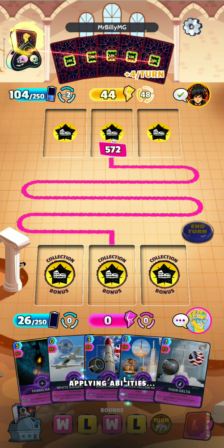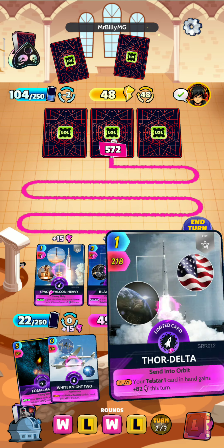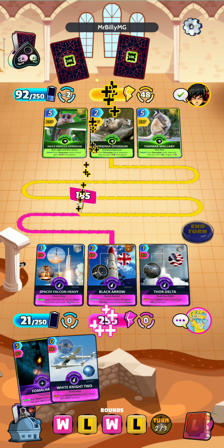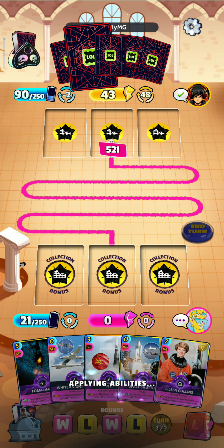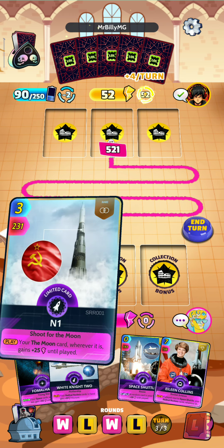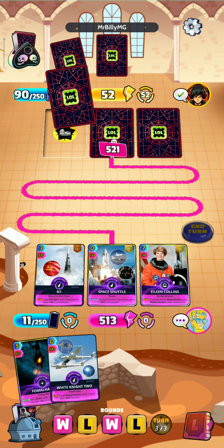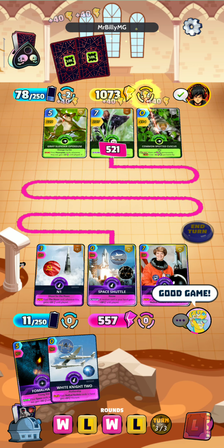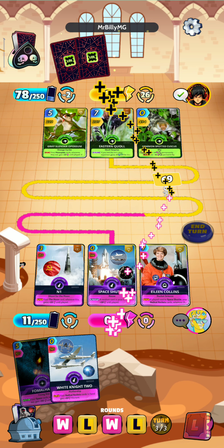So we are just going to go with the strongest hand again — with the Falcon and the Black Arrow for a 706. It's enough to keep in line with the opponent — as long as there are no big surprises we should be just fine. I believe we have some good cards lined up. So we go Space Shuttle, Eileen, and the N1 to see if that's enough to eke out the win. The opponent needs to have 1000 — it looks like we were just able to sneak by. A very very good game, just barely scraped by but we did manage to get the win.